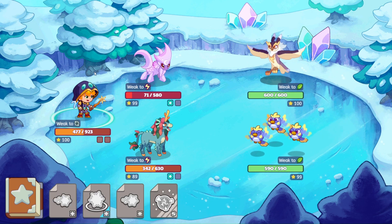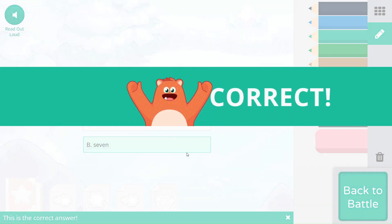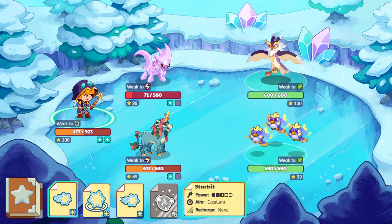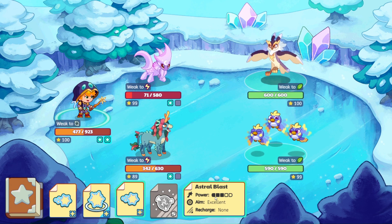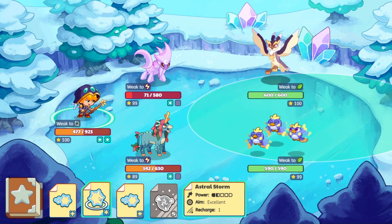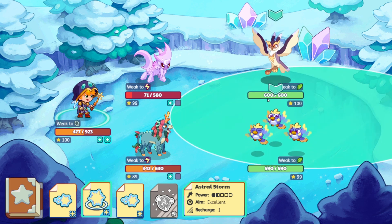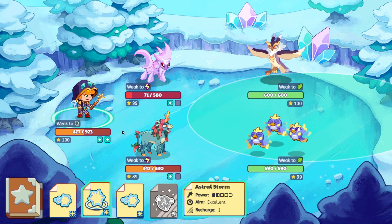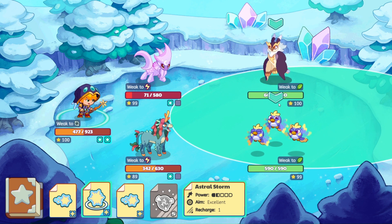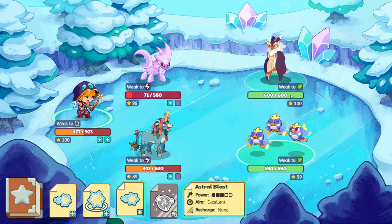Let's check out this astral spell. We now have three different astral spells: Starbit, Astral Blast — which is power three and excellent — and Astral Storm, which is an AoE spell that hits everyone. You can tell by the circle underneath. Astral Storm comes from the Harmony Island Ring. I don't know if there will be more relics for people who weren't able to experience that. Let's check out Astral Blast and see what sort of damage it does.